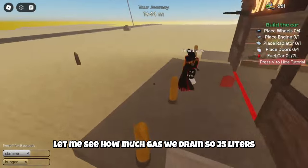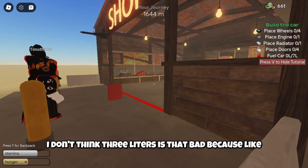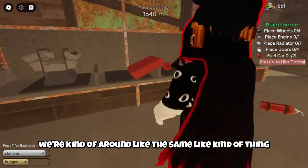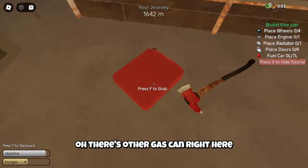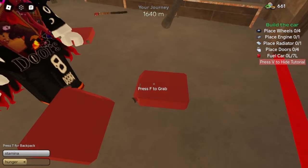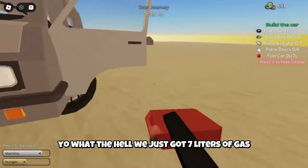We have seven liters of gas remaining. We started with 25 liters so we only drained about three liters, which isn't that bad. There's another gas can right here — I think he's doing the infinite fuel glitch. Wait, we just got seven more liters of gas!